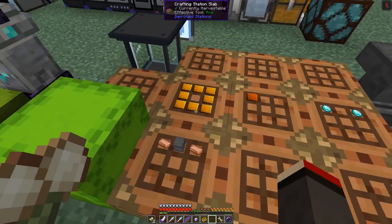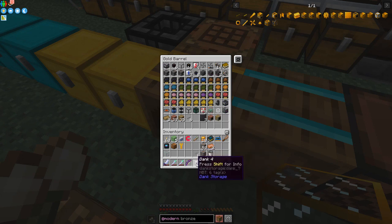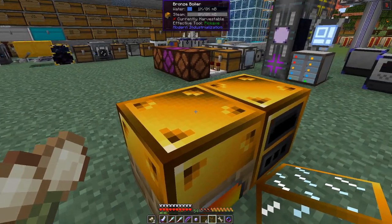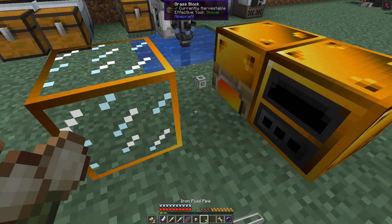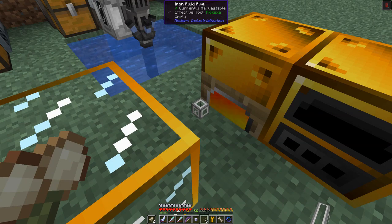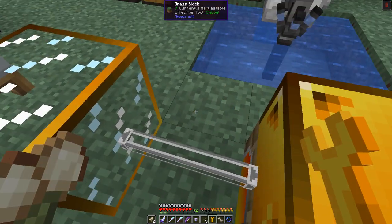I've prepared some bronze plates to produce bronze machine casings. Let's make a tank — I need more than one. I've got some iron fluid pipes in a chest. We put those down beside here. On this boiler you can put four different machines, so maybe a tank in front like this, then one iron fluid pipe. It doesn't connect automatically, so you have to use the wrench to configure each face you want to connect.